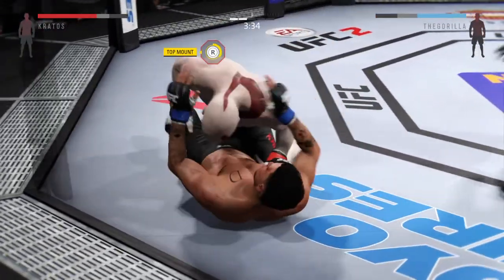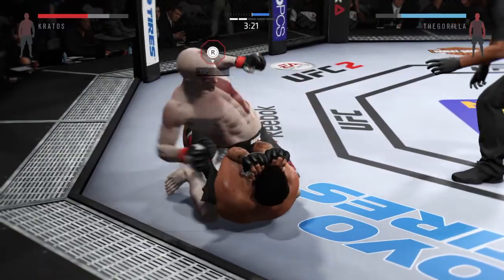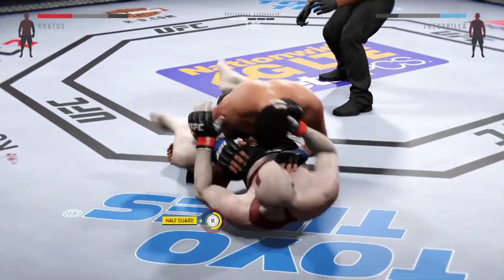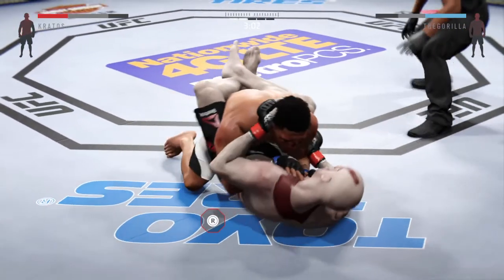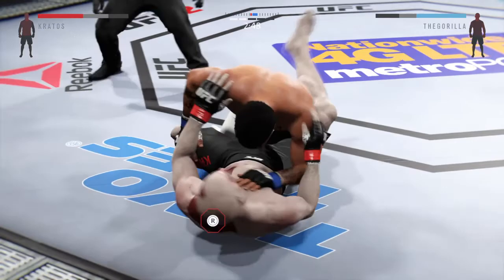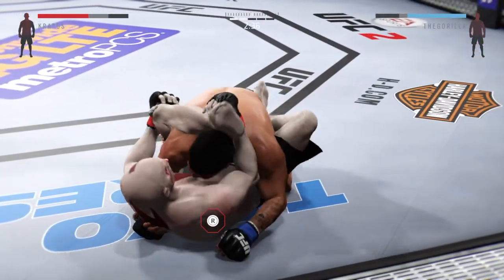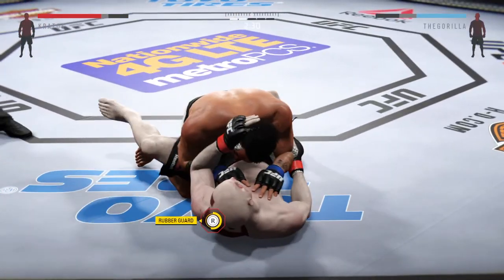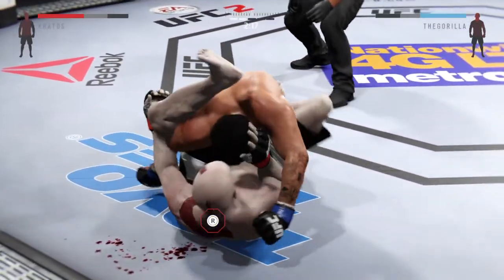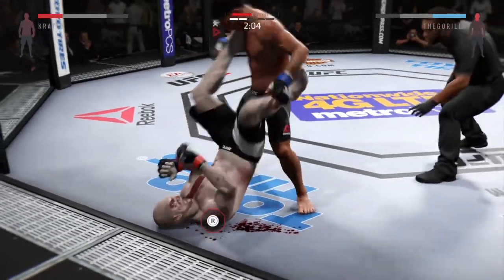Now he's in full guard. Full mount — not good. A huge right hand! Staying busy on the ground. Very nice sweep — winds up in his guard. Half guard now. Under three minutes. Nice punch by the Gorilla, he's trying to pass. Rubber guard. Full guard — the Ghost with the elbow to the head. Back to full guard. Good elbow, moves into full guard. Nice elbow again. Big, big elbows here. The Gorilla's eyes are both starting to swell up.